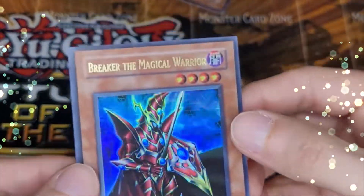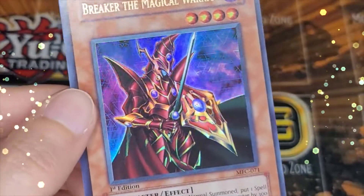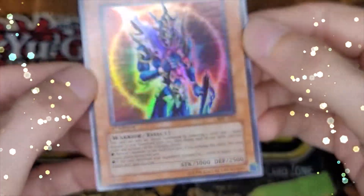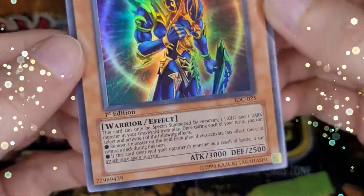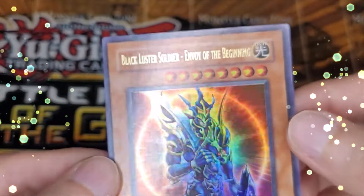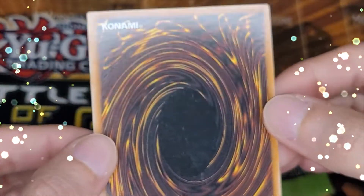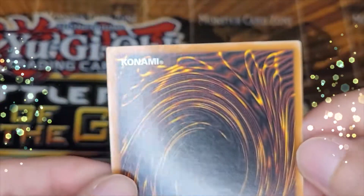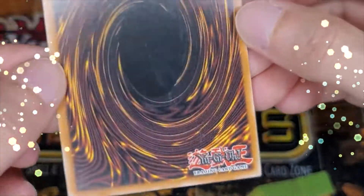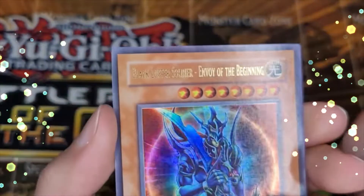Here's my first edition Black Luster Soldier from IOC — my favorite card ever. I use it for my channel picture. Black Luster Soldier has always been my favorite card to use in the game ever since I started — I love the artwork, I love the effect, everything about the card. This card is near mint for sure. I could see it getting a 9 because I didn't pull it pack fresh myself — I bought it off an eBay seller — but it's as close to near mint as you're gonna get. Hoping for a 10, could get a 9, hopefully nothing less. Really excited for this one!